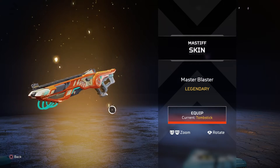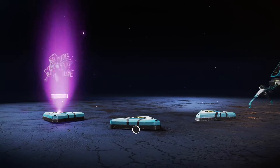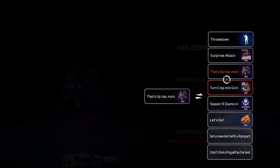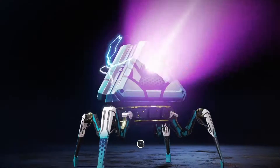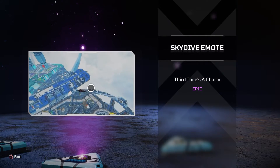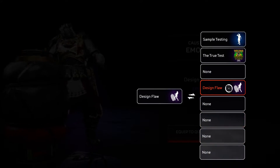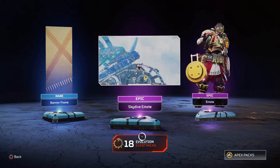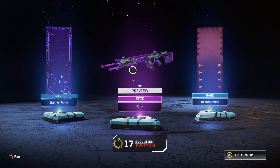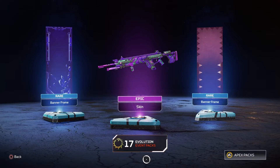That's a really nice Mastiff skin, I do like that. We're gonna go next. Got a charm — Rampart, not as well, clip that. Skydive emotes, very cool. I finally have another one. For Revenant — oh this is insane, yo this is sick, check this out, this is sick.